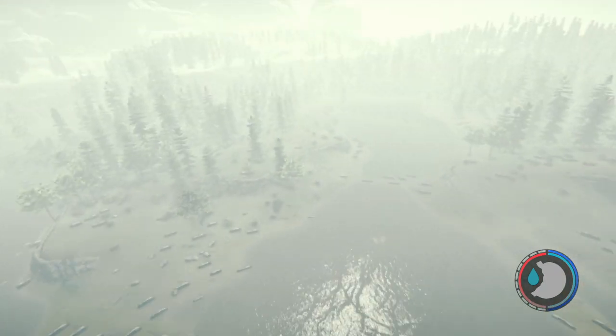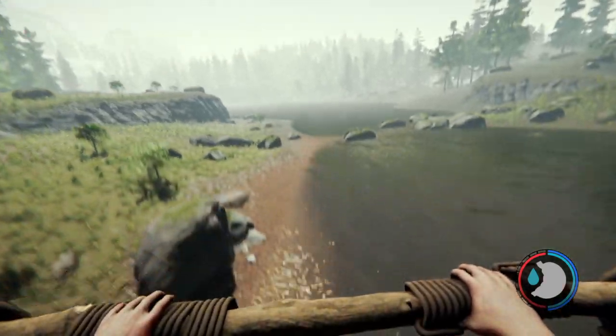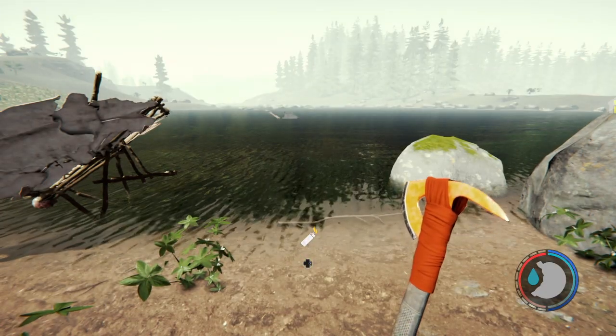Look at all those rocks. Look how similar they are. You don't get to see it from this point of view. Now look, there's the first one that I crashed. It's all downhill from here. That, my friends, is the glider. Thank you and good night.